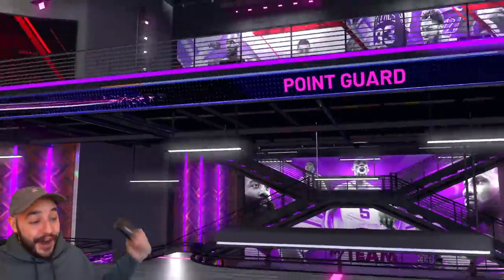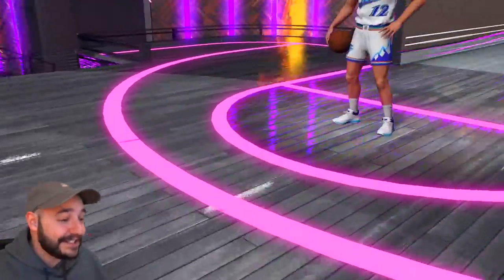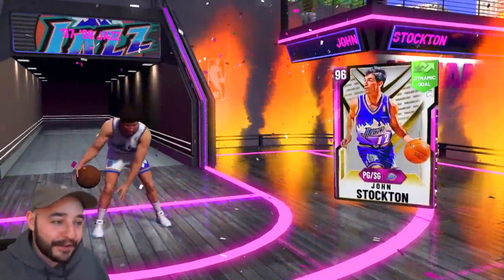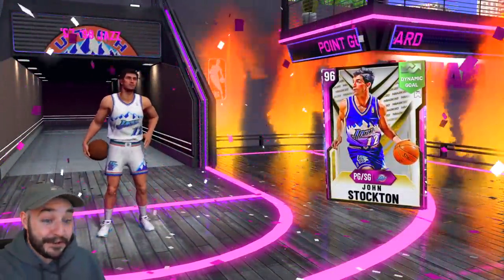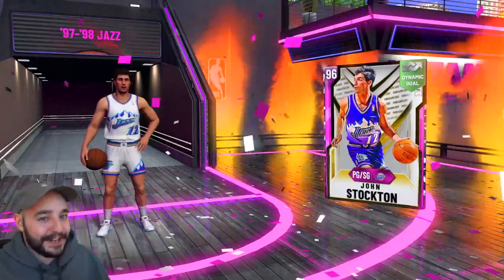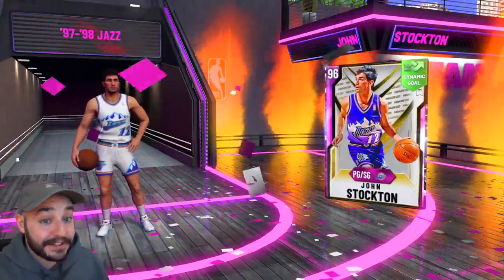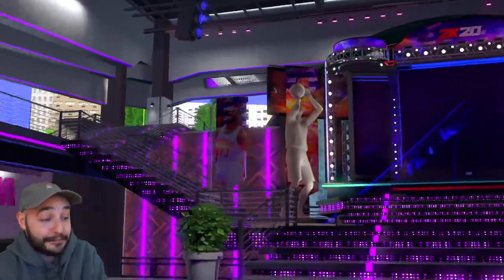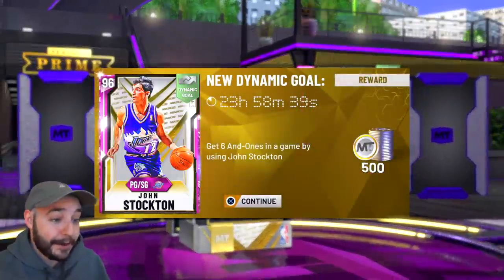Pink diamond John freaking Stockton — already?! Oh, that's crazy. Ooh, look at the flames. And we pull that first pink diamond of the year. I'll definitely take that, man. And we're not gonna stop right there — we're gonna keep ripping at least a little bit more packs. I want that Luka, but we already pulled the prime player. That is definitely some nice pack luck right there, baby.